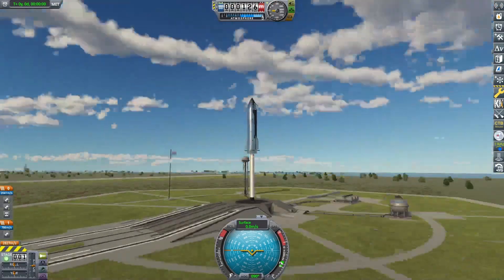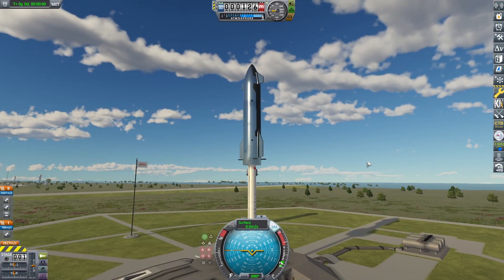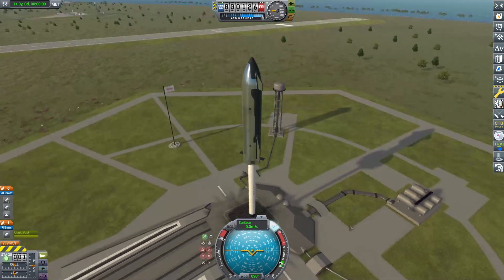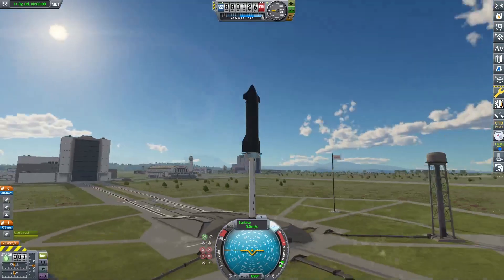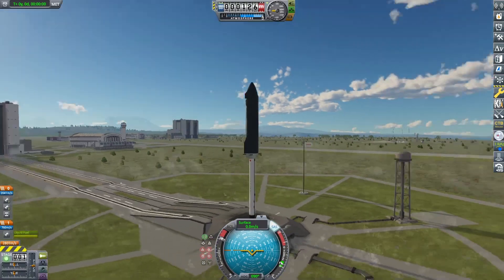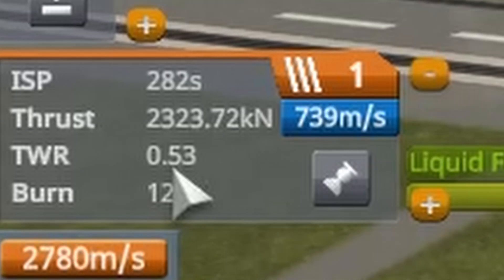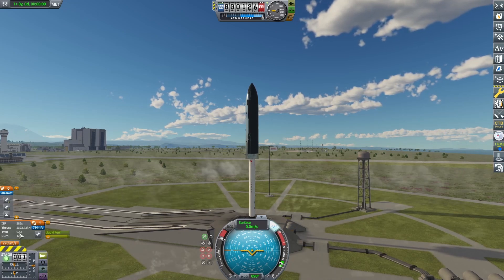Alright, here we are on the pad with a completely normal looking rocket, as per usual. We go ahead, hit the SAS button, hit the throttle button, hit the go button. And, yeah, I think this is kind of what we expected. That's not gonna go places, I don't think — no, unfortunately.